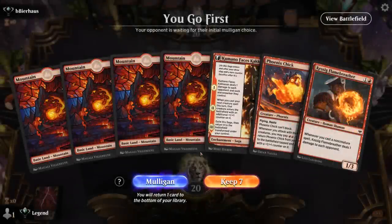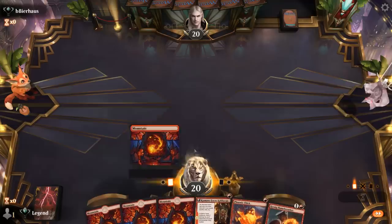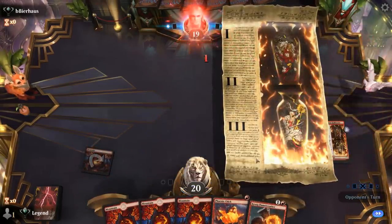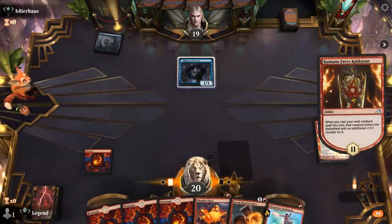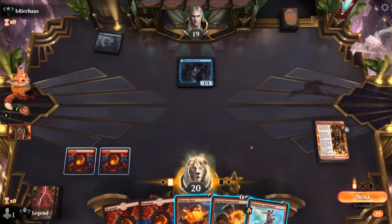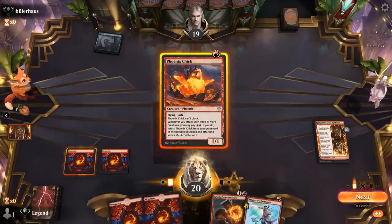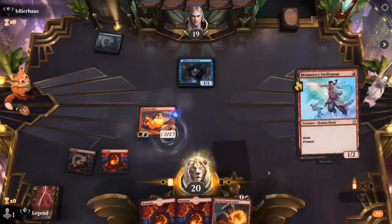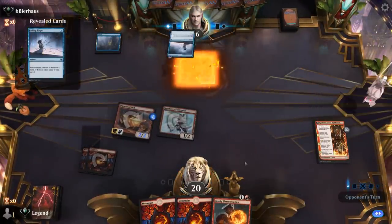We're on the play and our hand has potential — a little land heavy, but a turn one Kumano into Flame Breather is a nice start, hoping to pick up a turn three Chandra, Squee, or Mechanized Warfare. The opponent is on a blue deck with a turn one Delver. We could go double one-drop instead of Flame Breather since Flame Breather won't be triggering anytime soon. The question is whether we prefer Phoenix Chick or Swiftspear — the opponent will get a 3/2 flyer soon, so maybe a 2/2 that can still attack past it is better.